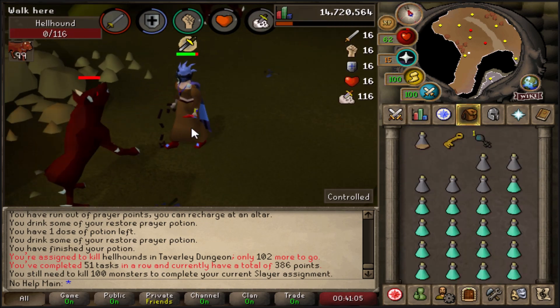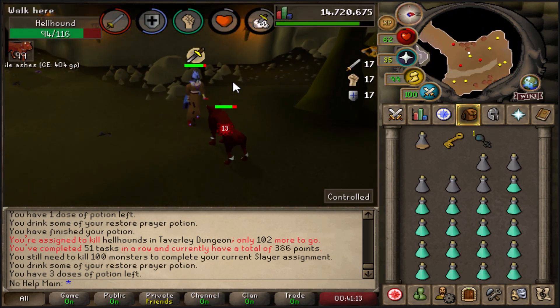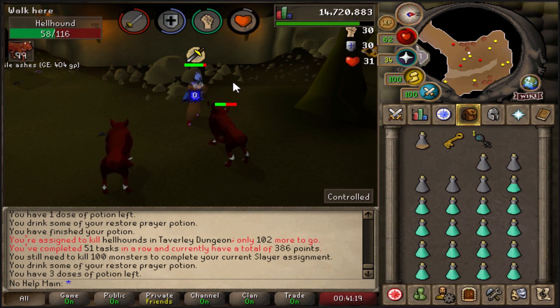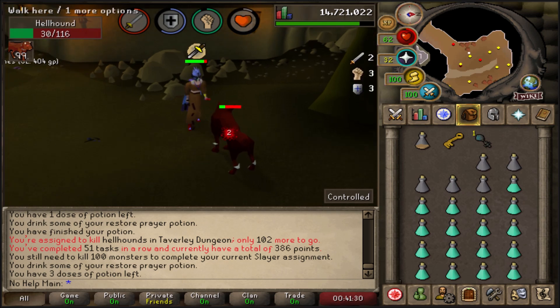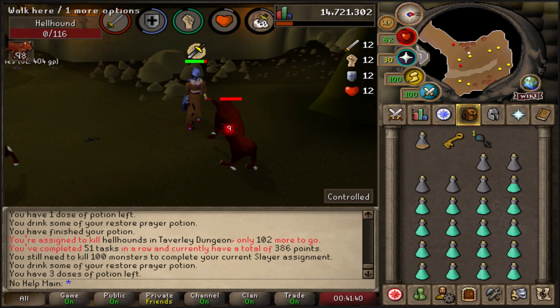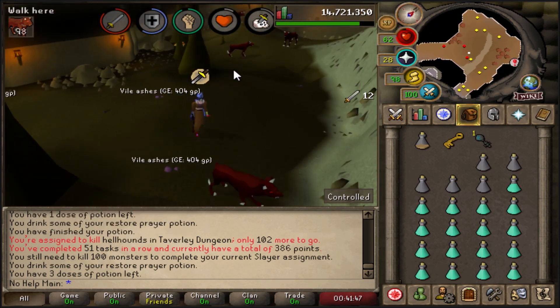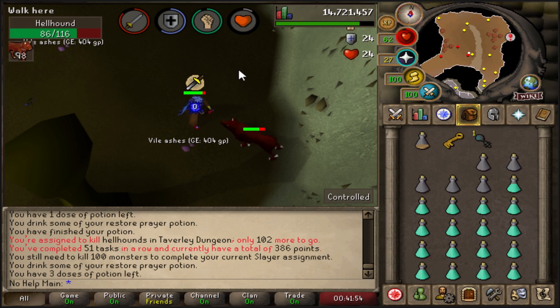The next unlock is kind of optional but highly recommended, especially for iron man accounts — and you'll need it in the future anyway. The Fighter Torso comes from the Barbarian Assault minigame. It takes a long time — I'd say 15 to 20 hours depending on your team and knowledge — but it's pretty much a Bandos Chestplate minus some defense bonuses, and it provides a Strength bonus. I think you need 400 points in each role.